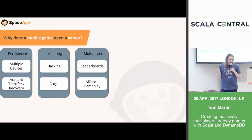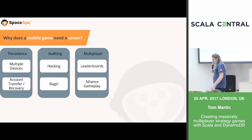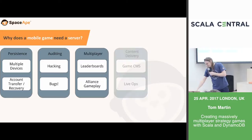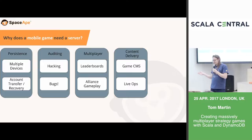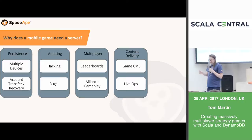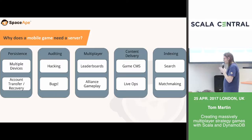Third, multiplayer: our games are very competitive, so any action a player takes needs to be communicated to all other players in real time — leaderboards updated, alliance wars mediated. Players group into large alliances, fight each other, chat, and donate troops, all mediated by the server. Fourth, content delivery: we have a rich CMS controlled by product designers that we can push to clients without going through the Apple release cycle, driving revenue through weekend LiveOps events. Fifth, indexing: players need to find each other, find alliances, and find other players to attack — what we call matchmaking.